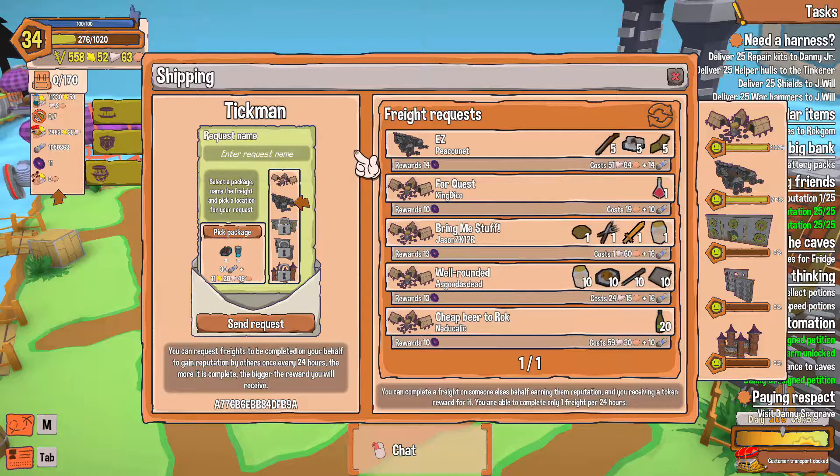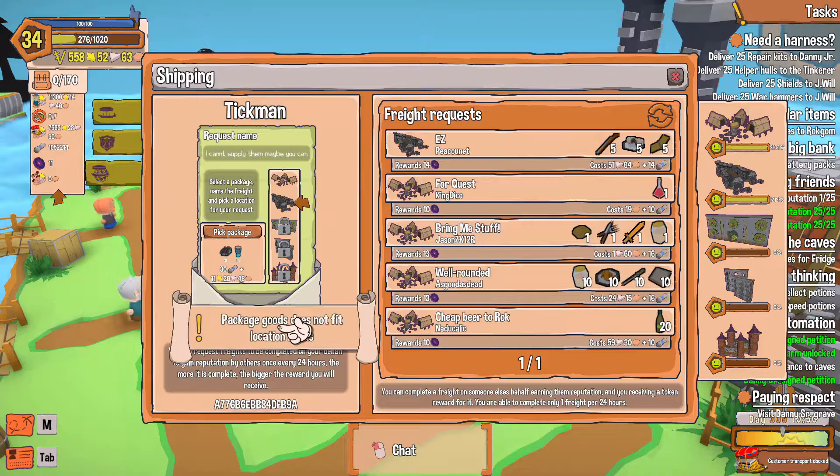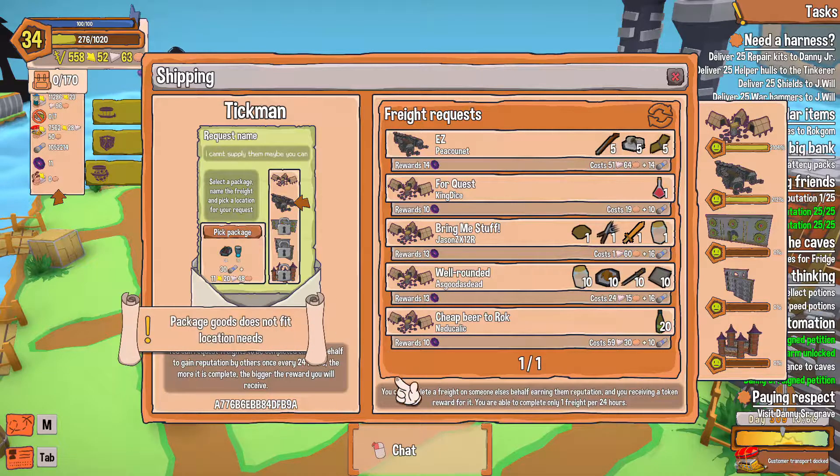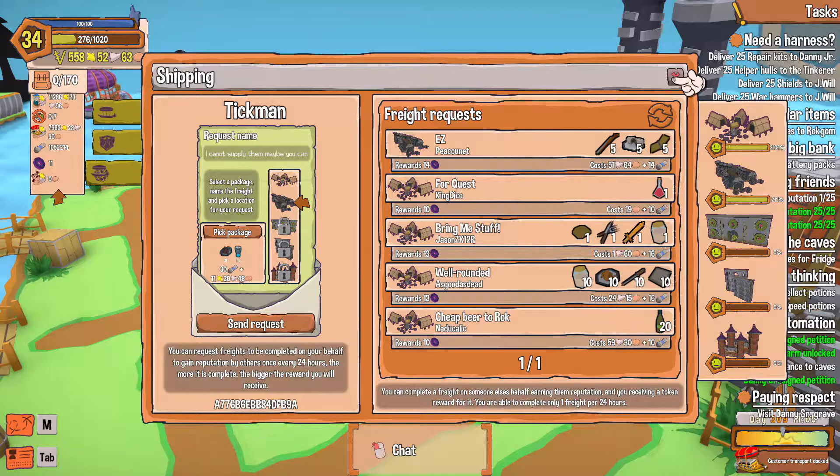Freight name is empty. Let's see what we're going to call this — enter request name. I can't supply, then maybe you can. Send request. Package does not fit location needs — so we can't even do that. Very well, let's go back up to here. What do they want? They want some vials of speed — 40, 52 — 52 vials of speed. Let's see if we can't do that.